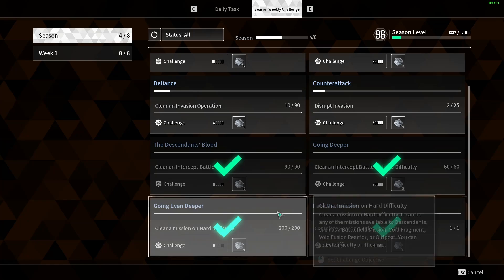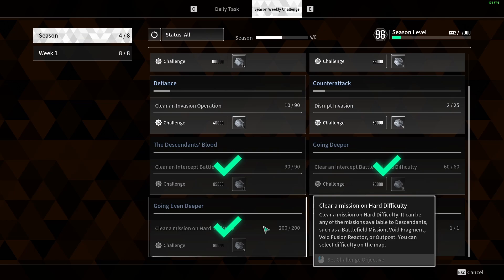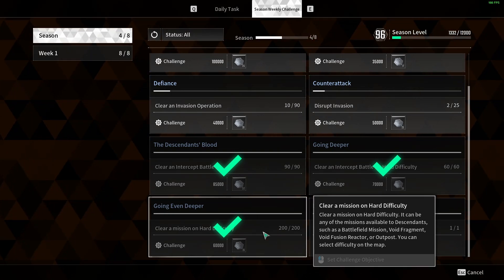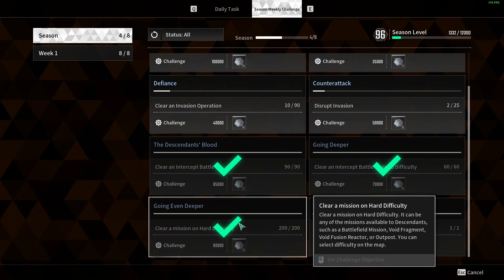I've completed 4 of them, and these 4 challenges are pretty easy to do. One is to clear 200 missions on hard difficulty — you can do battlefield missions, void fragments, void fusion reactors, or outposts. A pretty fast way to farm this is to do void fusion reactors, as they don't cost you any shards anymore; they only cost shards when you open the actual material.